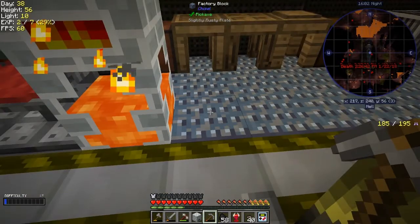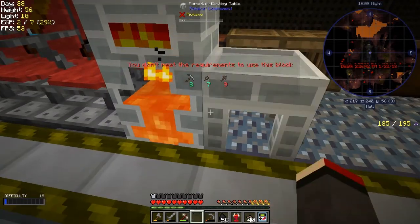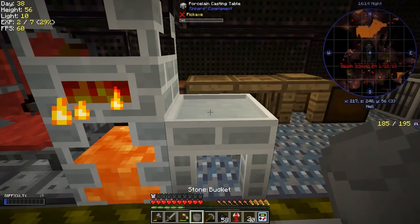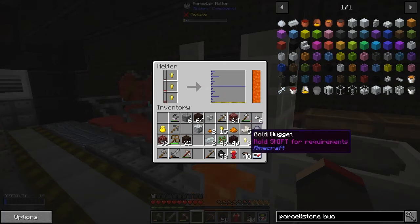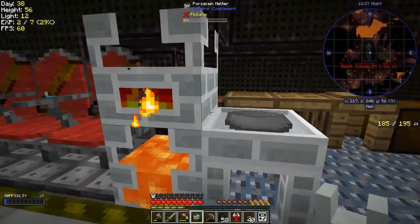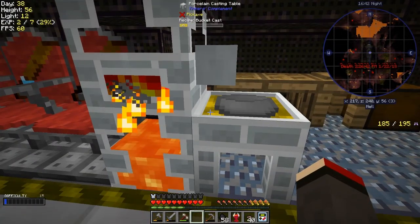We should be able to put the casting table down like this - shift right click on there - that'll do it. Then put the stone bucket in there, put some nuggets of gold in there - and sure enough, those are smelting this time! Good. How much do we need? Already done three nuggets. Let's put in the next three, and I need to put the faucet down too - put that onto there. It's telling me how much I've got on the cast.